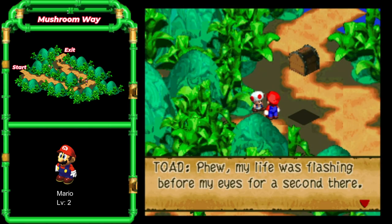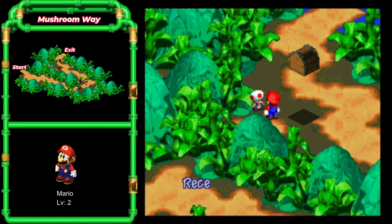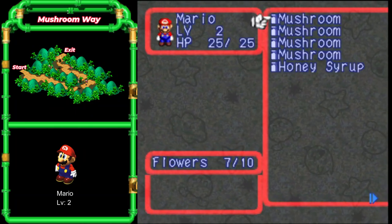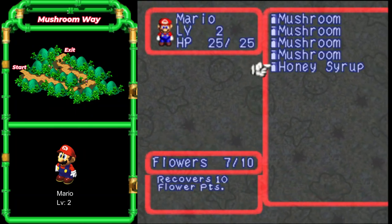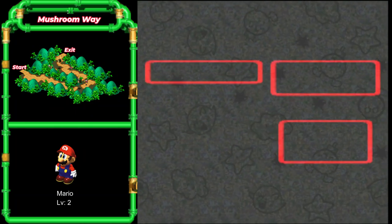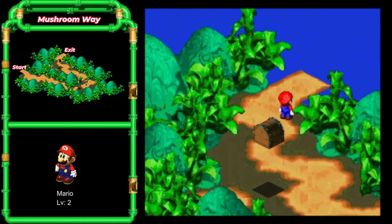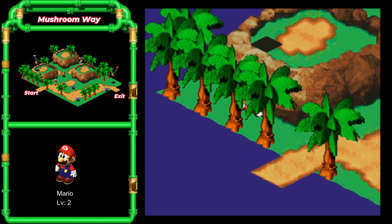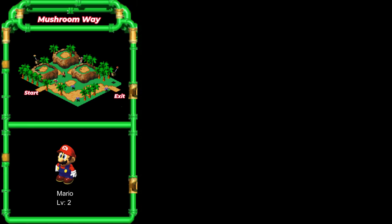My life was flashing before my eyes for a second there, Mario. Here's a little something in return — a honey syrup. Honey syrups are just like mushrooms, but instead of healing your health, they recover flower points. Always good to have a couple of them on hand, because not too long from now we're going to be relying pretty heavily on specials.